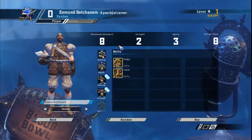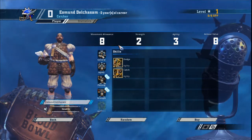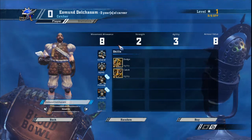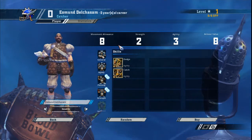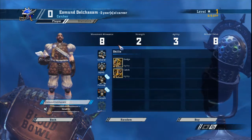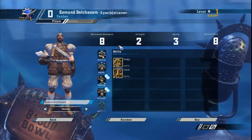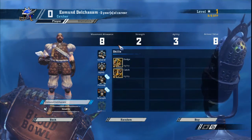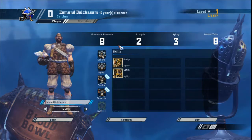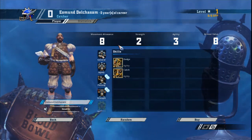Their strength and armour makes them vulnerable and their agility allows them to be easily marked. A human catcher is better suited to being used as a runner — give them the ball, stick them in a cage and have them burst out to score the touchdown. With high movement and the dodge skill, they're great on defense, allowing you to reposition without using re-rolls or going for a roll. The key to using catchers is to keep them protected, out of blitz range, and use their high mobility.